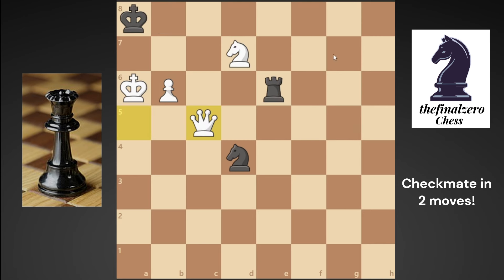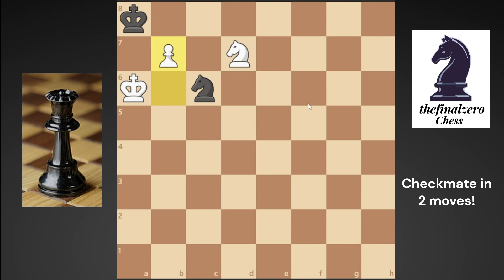If you play the queen to c5, threatening checkmate on c8, he will play his rook to c6 attacking your queen. But here you can sacrifice your queen to his rook, he will take, and b7 is checkmate — a nice checkmate, but in three, not in two moves. The only move to checkmate in two moves in this puzzle is to...